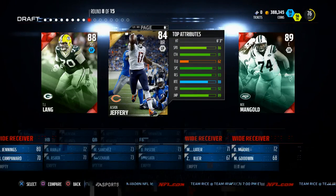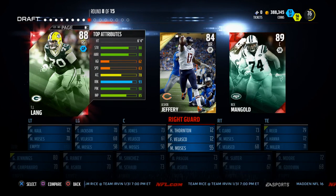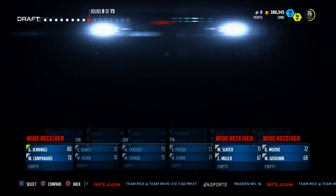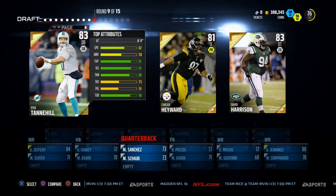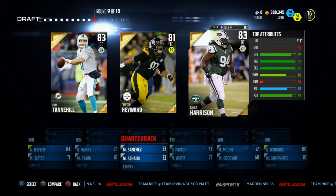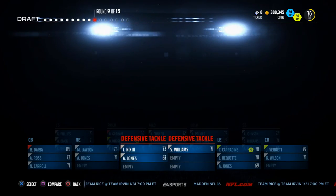Alshon Jeffrey is a no-brainer selection — he's got 88 route running, and the catch in traffic and spectacular catch to go with it. He's way better than Greg Jennings because he has the same stats but way better catch in traffic and better route running. Personally, I value my skill position players much more than linemen. We have Ryan Tannehill as a quarterback but I'm going to pass — he's got 75 deep throw accuracy, just not very good. Normally you get at least two shots at a quarterback, so we're going to grab Damon Harrison with his 97 block shed rating to help stop the run.